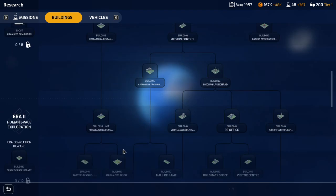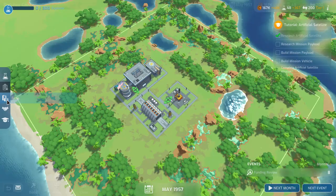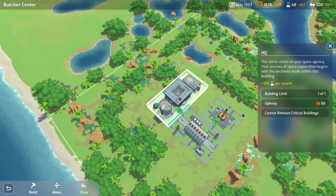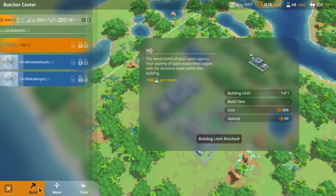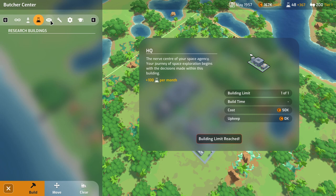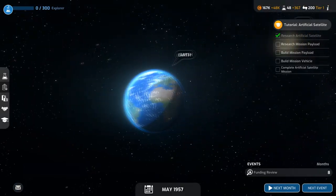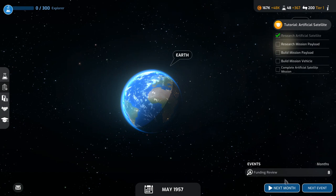There's a lot of buildings to research. HQ and small launch pad — is there anything more I'd want to build? All this stuff's locked. Don't have any other options to build right now. Might be getting a little bit ahead of myself. So we'll just move to the next month.